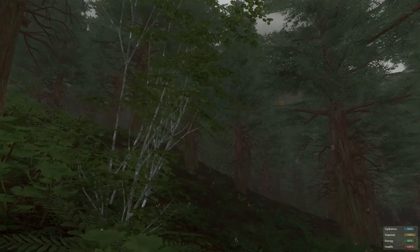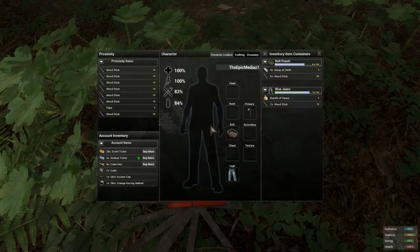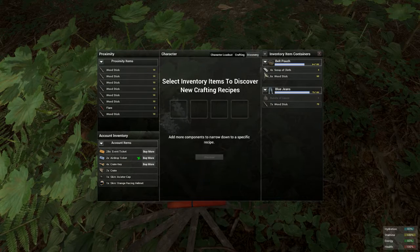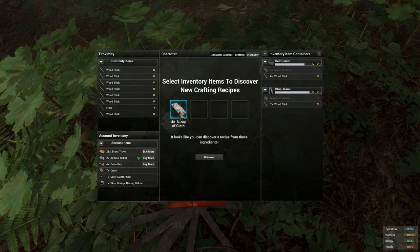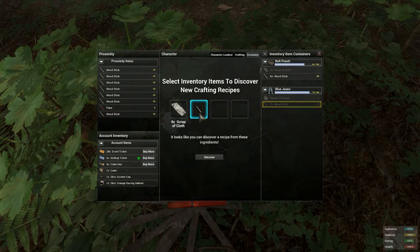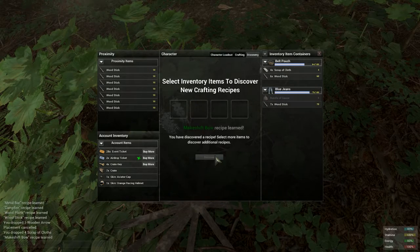So what you're going to want to do is go get some sticks — I've already got some. Then go to Discovery, put scrap cloth in there. You're going to want to shred up your t-shirt, and then put sticks in there and hit Discover.